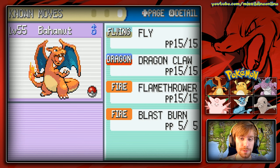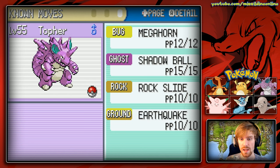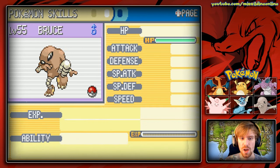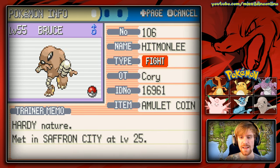I replaced Wing Attack with Fly because Fly is a little more powerful, and I'm hoping we'll be able to one-hit KO some of the more powerful Fighting types we'll be going up against next. Speaking of next, we have Bruce — our Hitmonlee with a Hardy nature.